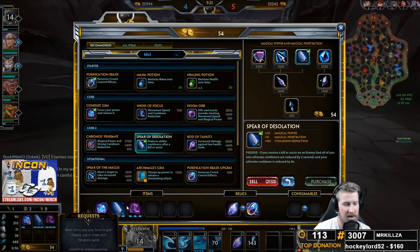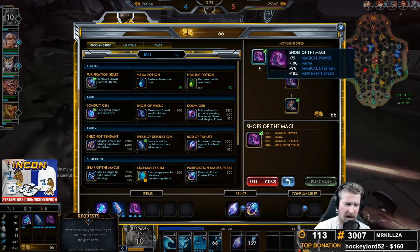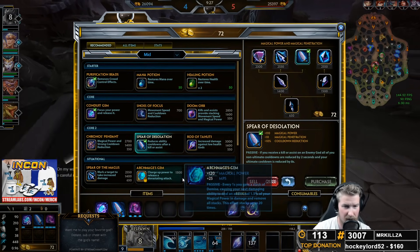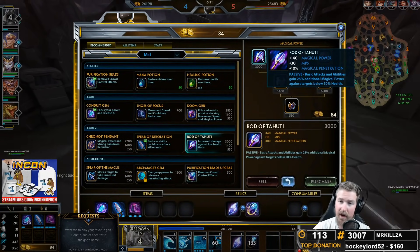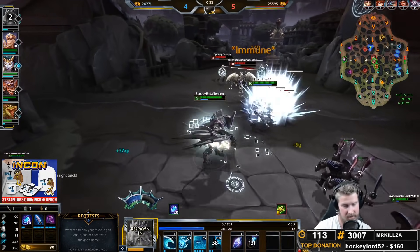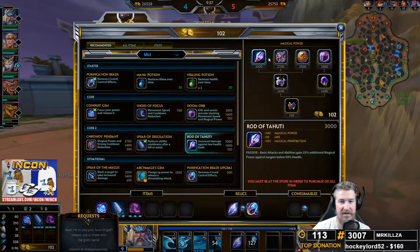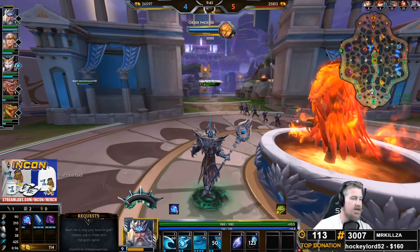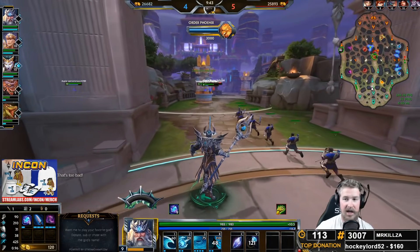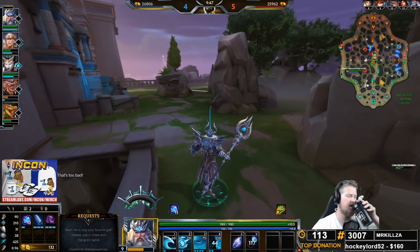We're going to be able to finish up our Spear of Desolation right here, and we've also got our Shoes of the Magi for the early power and the early pen. For our third item I'm going to go right into the Rod of Tehuti, so that way if there is a squishy below that 50% health marker, the Kraken is always going to finish off the kill — very similar to how you'd buy Rod of Tehuti on Scylla so you always get the reset.